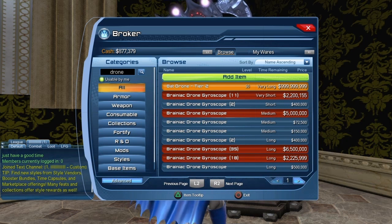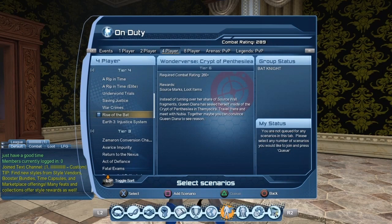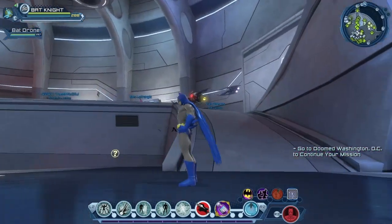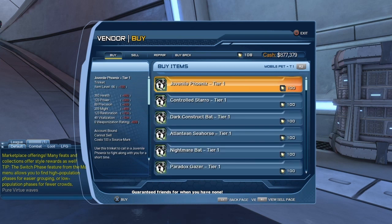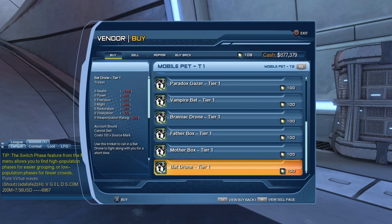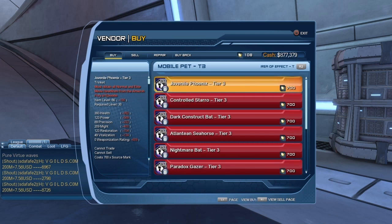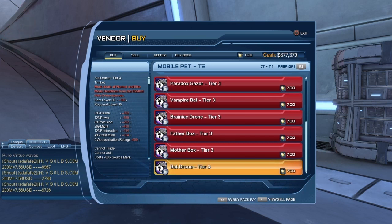I'd bet you can already find the drone on the broker. The Bat Drone tier 2 is listed for almost a billion — obviously the price should come down. From what I understand, the drone will be a random drop from the Rise of the Bat mission, so now is the time to farm it. You can also get the drone from Changzhu at the House of Legends: Bat Drone tier 1 costs 100 source marks; tier 2 requires all normal mode headlines from the Riddle of Crime episode and costs 400 source marks; tier 3 requires normal and elite headlines and costs 700 source marks.